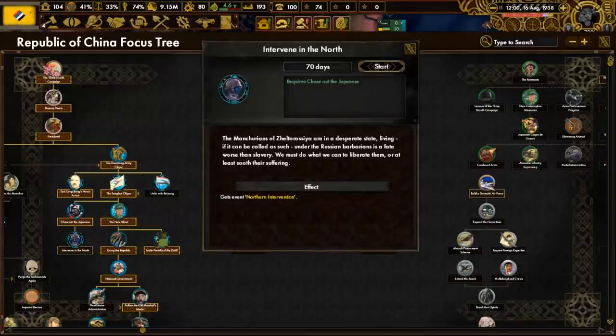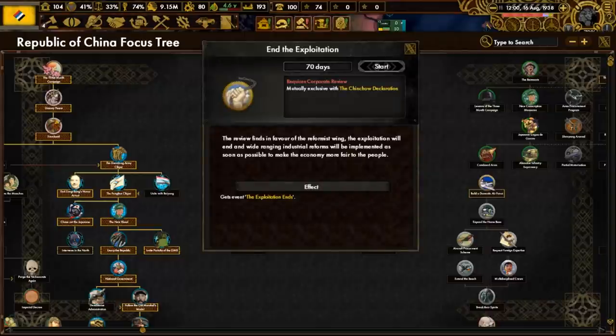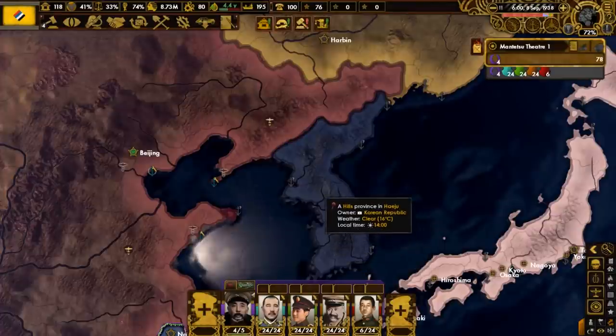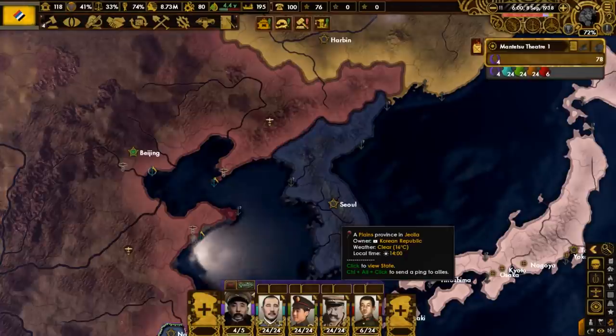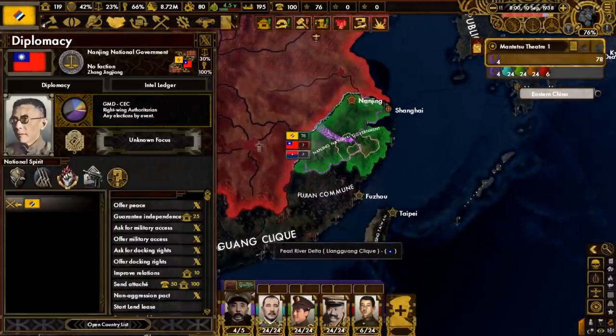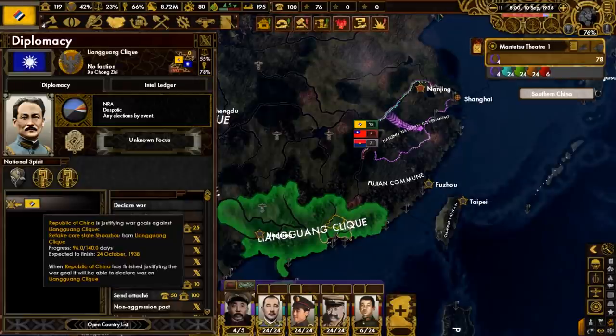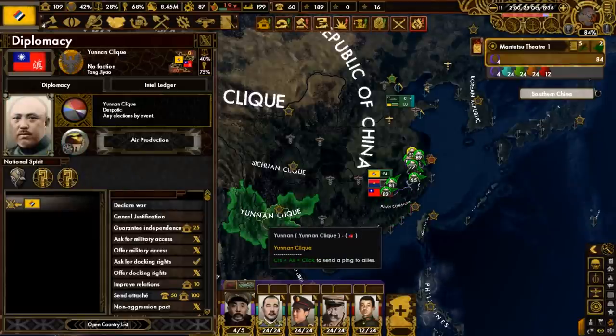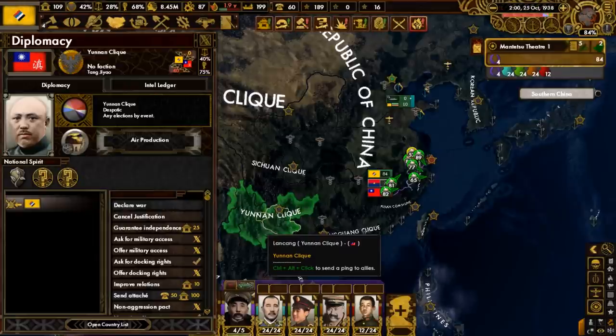In the focus tree, let's get our political branch over with by completing intervene in the north, and after that we will move to the economy-oriented part of the tree and do focuses such as corporate review and the exploitation, open new schools, and test the business leaders. We get a new country to share a border with in the form of the Korean Republic, who managed to defeat the Anarchist Federation. We're invading the powers of Nanjing and should be ready to go after Liangguang in late October. An event has removed the Manchurian refugees' national spirit, and we got a core on the state of Tsungari. Since we have become the Republic of China, we might as well try to reunite all of China - our next invasion targets are going to be the Fujian Commune and the Yunnan clique.